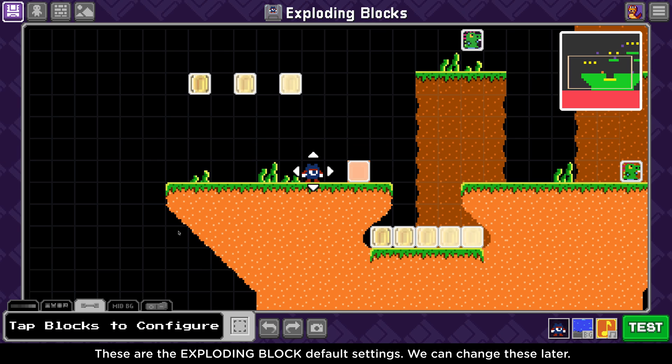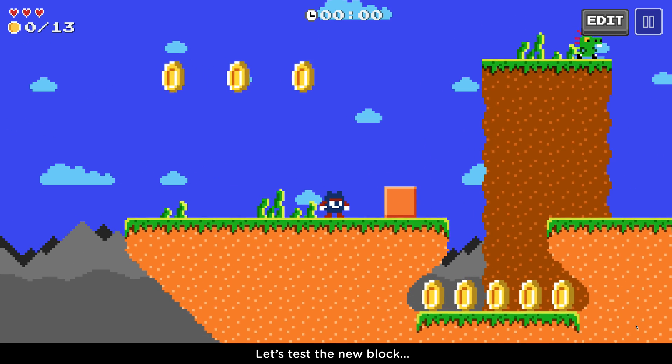These are the default settings of the exploding block. We will change these later. For now, let's test the new block.